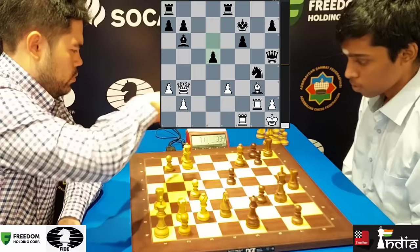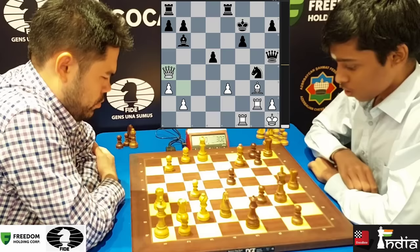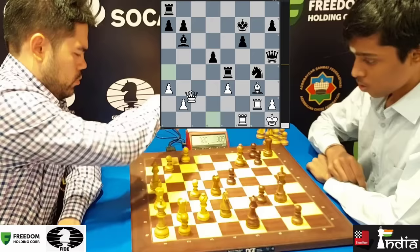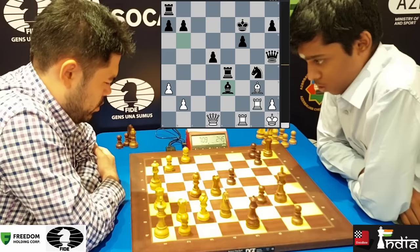The opening mistake that he played has led him to a position where there is no chance of making a comeback. Queen A4 played — maybe he wants to give some checks here. Pragnananda has 3 minutes on the clock. He goes rook E4 — good move. Queen comes back to D1. And now you take the pawn on E3. Pragnananda is now a piece and two pawns up.